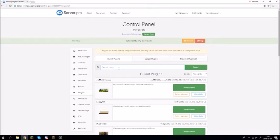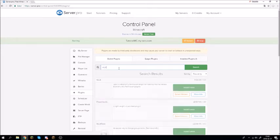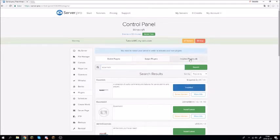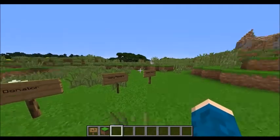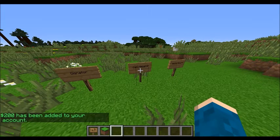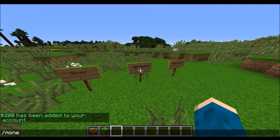Go back into plugins and install the Essentials plugin — search for 'Essentials' and install it. This is required for the eco give command to work. Now we can go back in and test it.